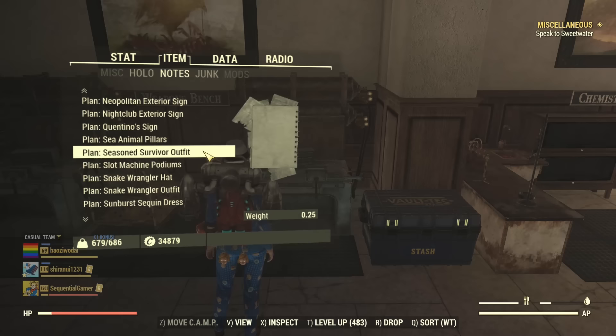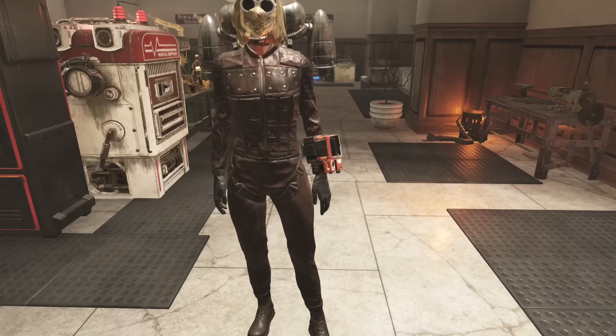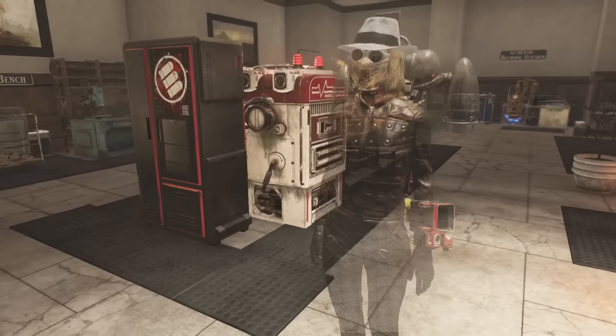The first clothing item is a seasoned survivor outfit. And this is what it looks like - I believe this is one of those leather suits that the twins wear during the second expedition to Atlantic City. It's basically a leather bodysuit with a few studs in the chest. No accompanying headwear though.